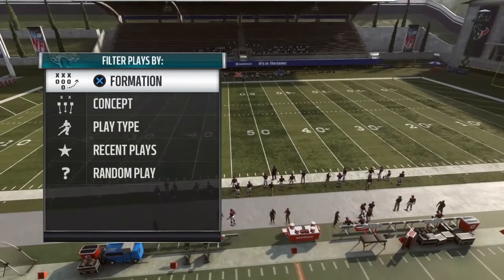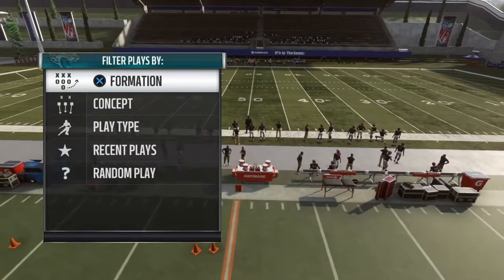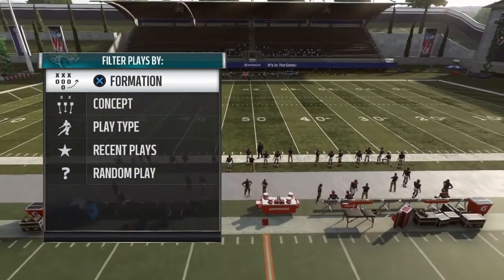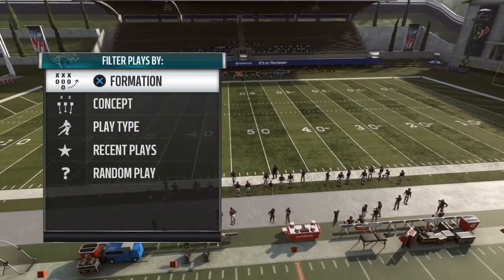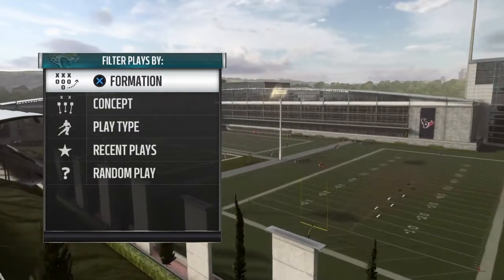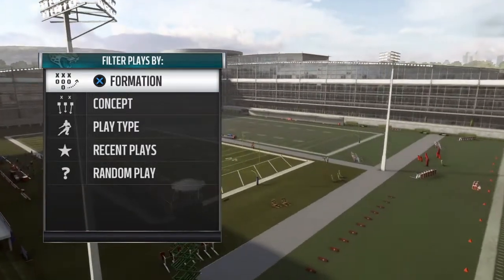What up YouTube, it's your boy J-Dub aka Black Thanos in the building with Big Boy Gaming. Madden 19 just dropped — only two days in and already the trend is the spread offense.